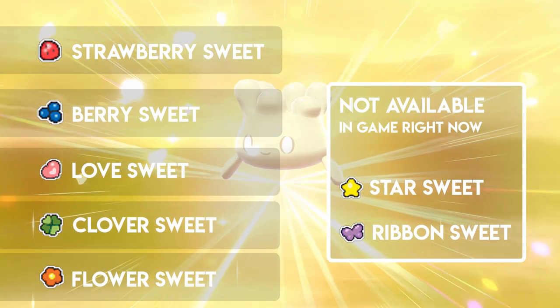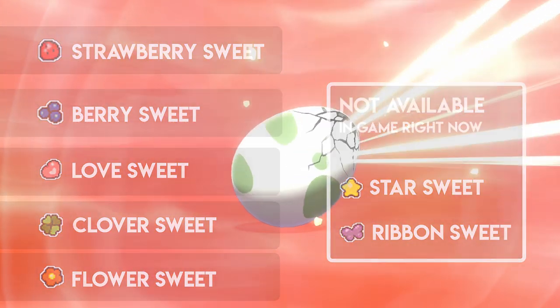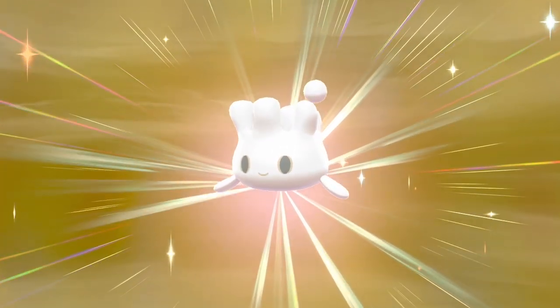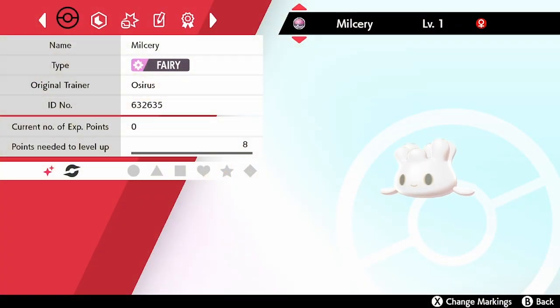Unfortunately, the Star Sweet and the Ribbon Sweet are not available in-game right now — those are going to be event items later in the year. I was quite lucky when breeding my Milcery: I actually got a shiny one, which is amazing, so we'll be able to see the shiny form evolution in this video.